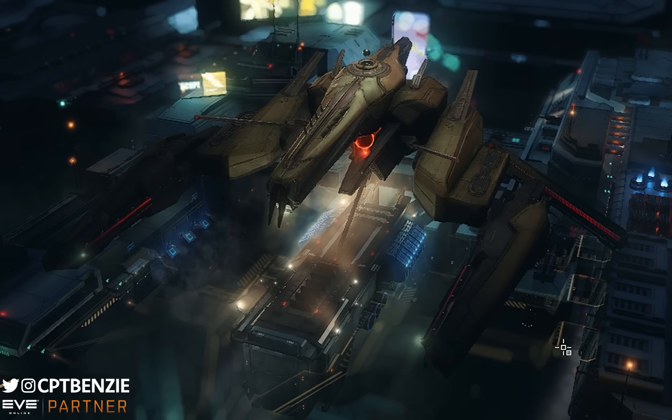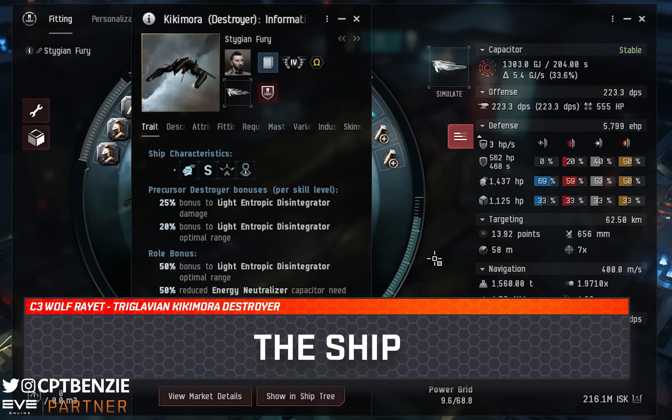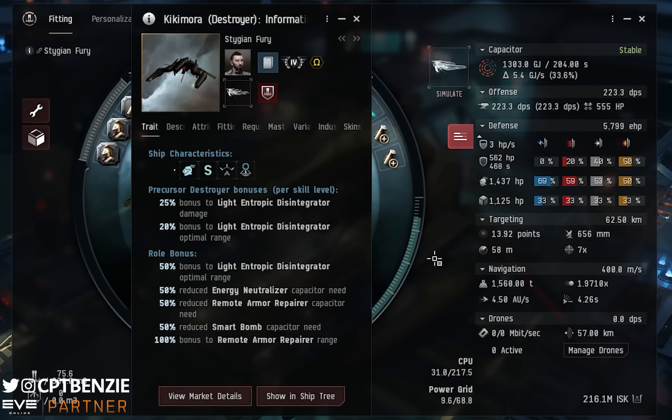All that said and done, let's jump right in to talking about the Triglavian Collective Kikimora. Before I showcase the fit, and definitely before I showcase this in action, we need to talk about the Kikimora — what it is and how it works. So we're going to have a look at the ship's traits and stats in just a moment.